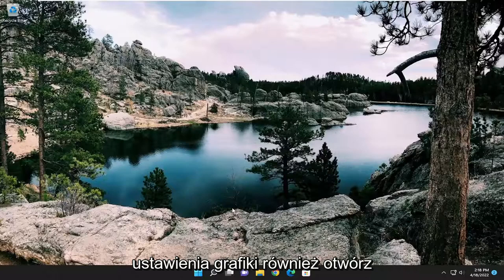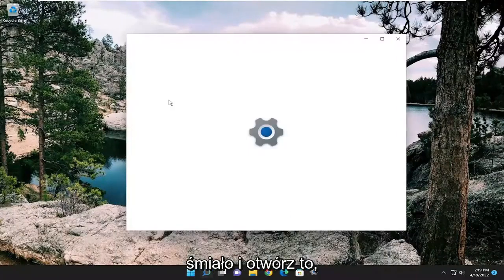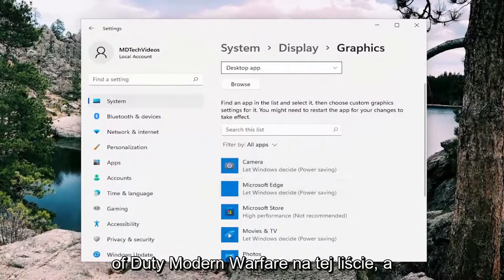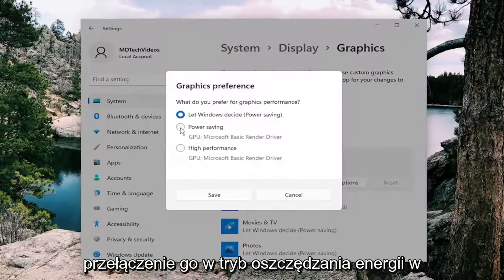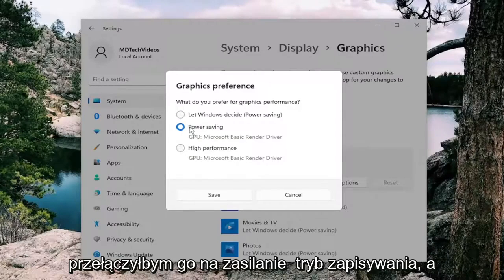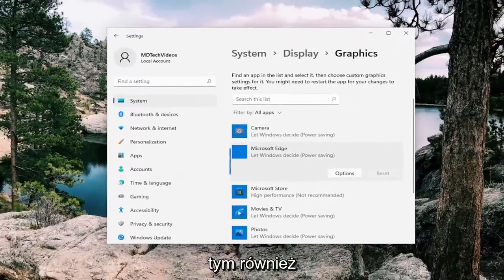You can also change your graphics settings. Open up the search menu, type in graphics, and the best match should come back with graphics settings — go ahead and open that up. Locate Call of Duty Modern Warfare on the list, left click on it, and select Options. I recommend switching it to power saving mode as opposed to high performance if you're having performance issues. Switch it to power saving mode and then select Save Changes.